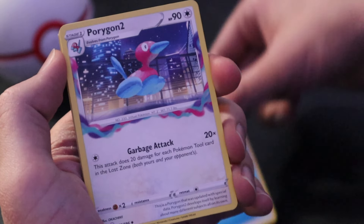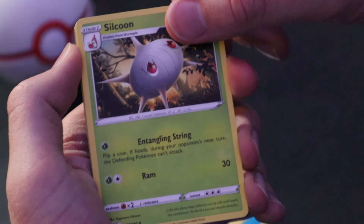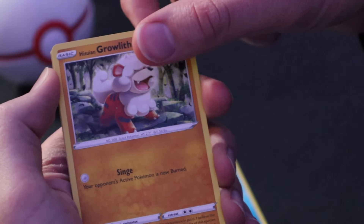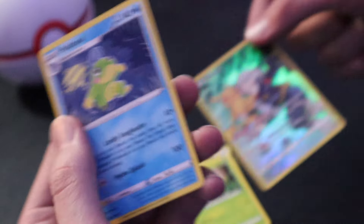Let's see if we can get anything good from Lost Origin — maybe we'll get a trainer gallery from this one. Water Energy in the front, Porygon 2, Colrus's Experiment, Silcoon, Phalanx, Poliwag, Oddish, Hisuian Growlithe, C-dot, a Pikachu trainer gallery, and a Politoad in the back.